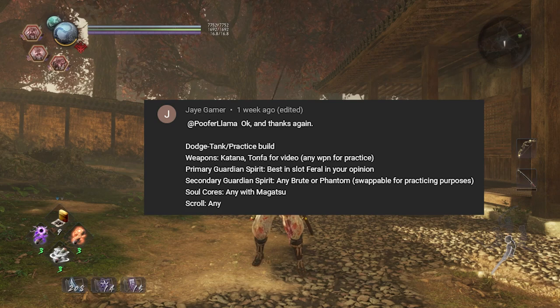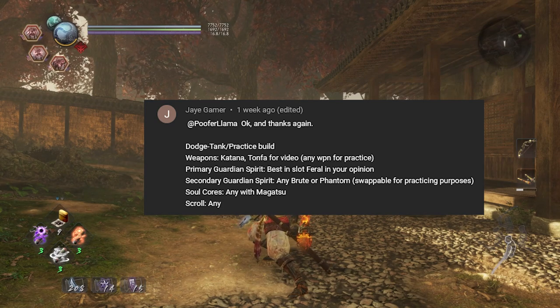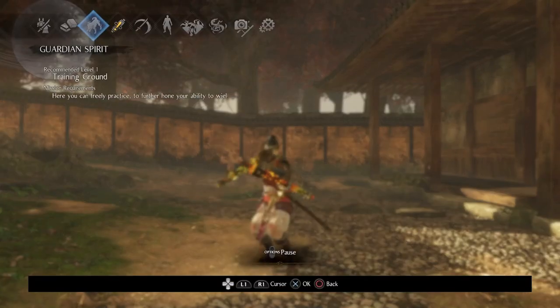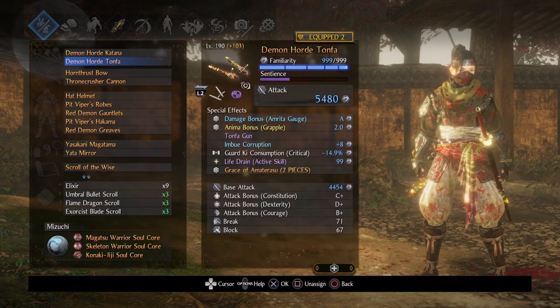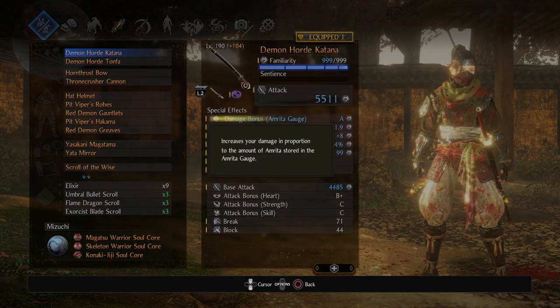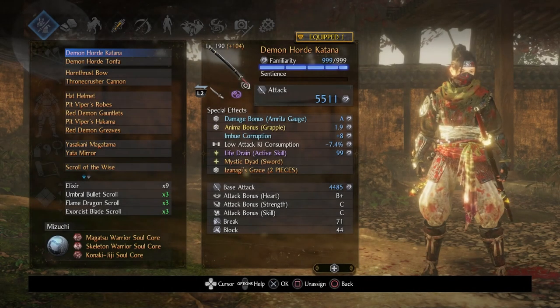Dodge tank practice build with katana and tanfa. It doesn't really matter what weapons you choose. There are a bunch of considerations, so as opposed to listing them all out, let's get on to what I worked with. Demon horde katana and demon horde tanfa. I wanted to emphasize the sense of practicing to go for those grapples, so I deliberately chose anima bonus grapples on these weapons. You don't need to, but it's nice to have.